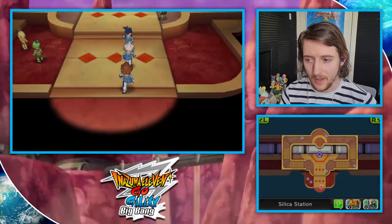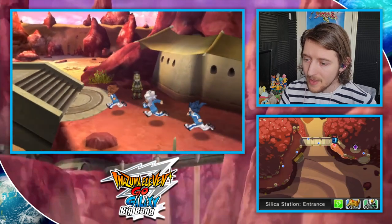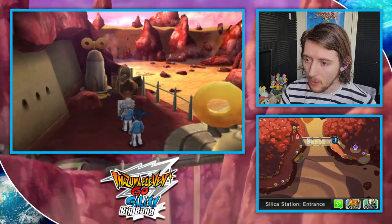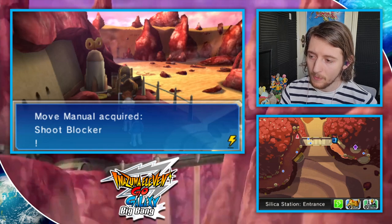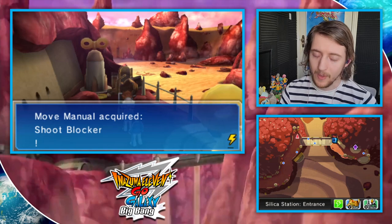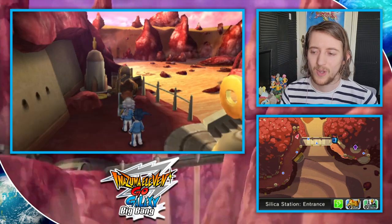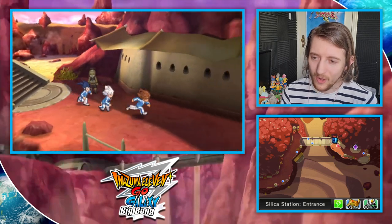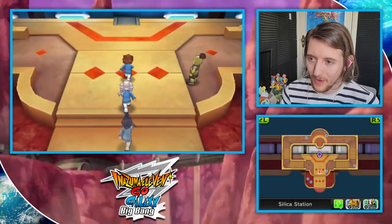Our reward in Silica, or Sandorius, doesn't require us to go very far. It's right outside of the station with this scenic view of the suns, and in here you can get a move manual for Shoot Blocker, which basically means that the power of your shot blocks will go up by 10%.